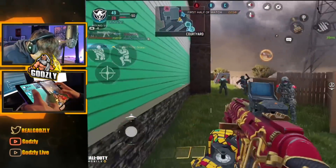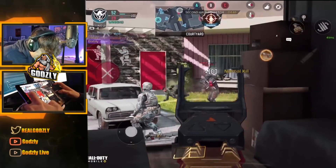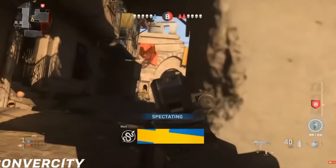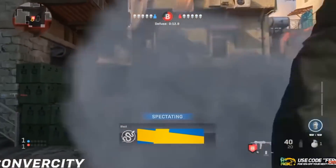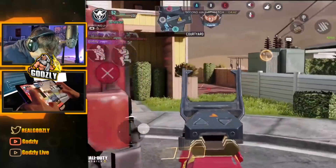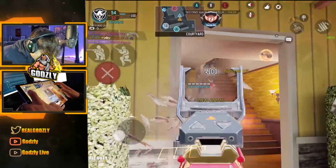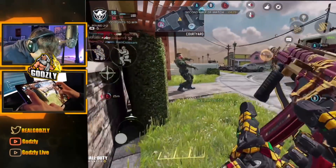Moving on to tip two: pre-aim a lot — more than you do right now. You've probably heard me say this before and started doing it a little, but you honestly should be doing it a lot more. Here's a clip from pro console COD — look how much they do it. Even if they don't know anyone's there, most of the time they're going to zoom in for at least half a second. They're not just aiming at any random spot; once you play these maps for a while, you learn places people like to push or rotate through. Pre-aiming those specific spots gives you an edge because you'll be zoomed in before them, get the first shot off, and most likely win the gunfight. The easiest way to get better at this is to hop into public or ranked matches and consciously focus on pre-aiming almost every time you go around a corner — eventually you'll learn when to do it and when not to.